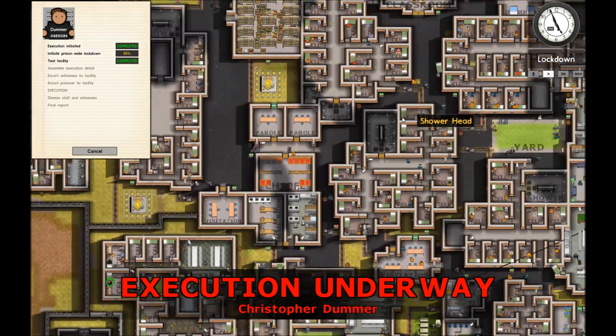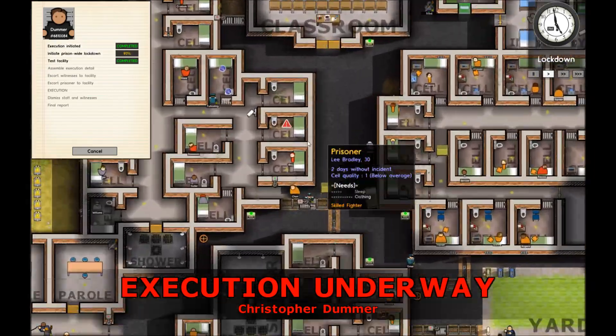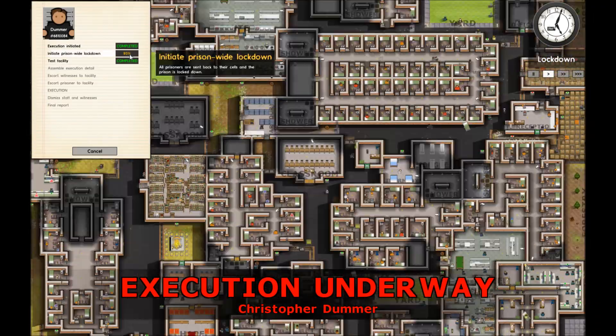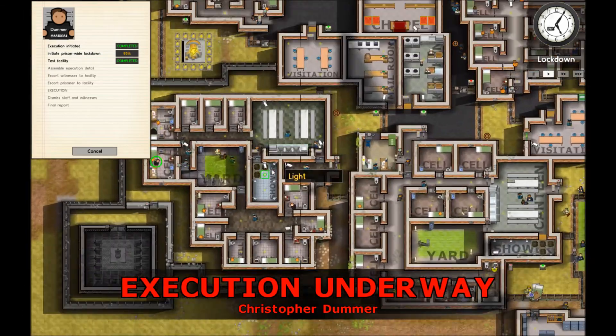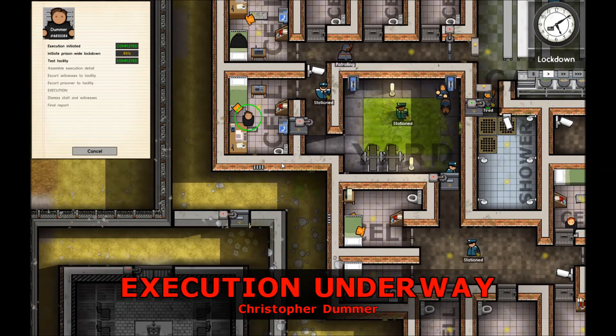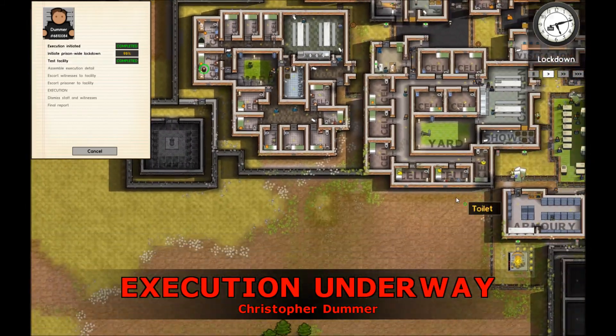91%. As you saw, by trying to escape he built a tunnel - luckily I found him. 95%. Let's do this, gentlemen. 95... 96. Here we go.